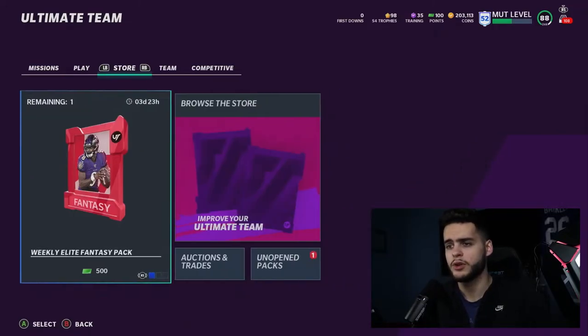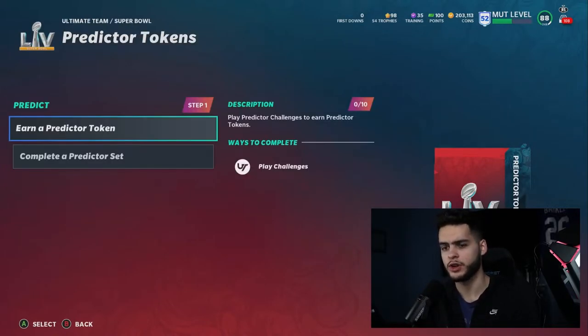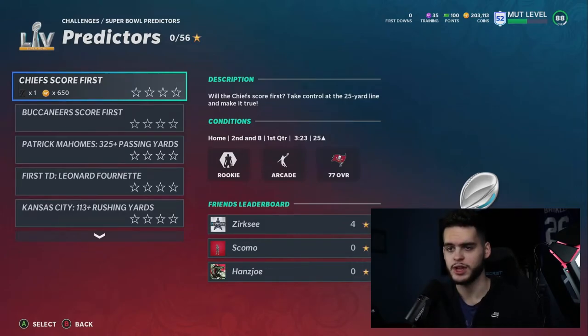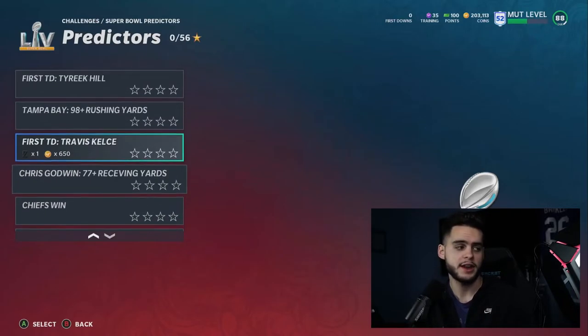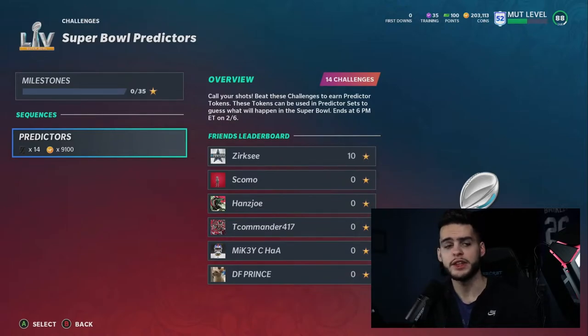Let's get into this. Under Super Bowl missions, predictor tokens are what we'll be focusing on. Collect predictor tokens from predictor challenges, put the tokens into predictor sets to guess what will happen in the Super Bowl, and earn a big payout if your predictions come true. The mission ends at 6 PM Eastern on February 6th. For the solos, you get about 6,000 coins from milestones, plus about 650 per game across 14 games — roughly 7 to 10k total. Each solo gives you a predictor token but requires two stars, so play on two stars or complete the bonus requirement.